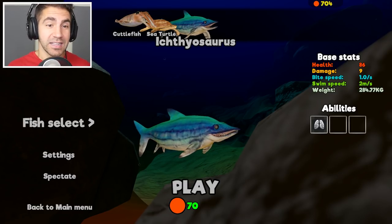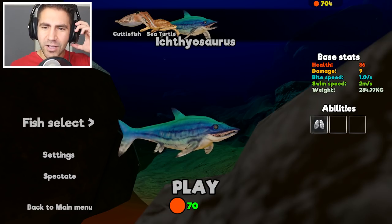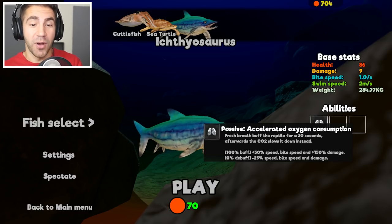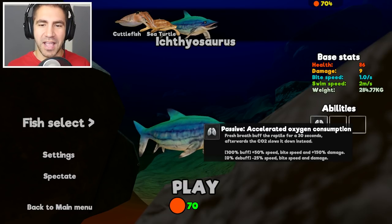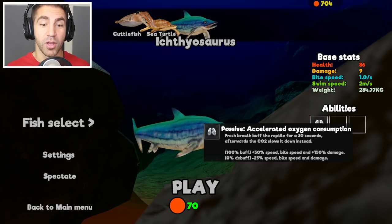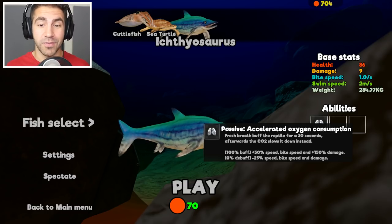Let's do this. Let's get this ichthyosaurus in here. Let's take a look at this ability again — Passive Accelerated Action. We gotta take a breath every once in a while. Fresh breath buffs the reptile for 30 seconds. Afterwards the O2 slows it down. So 100% buff is 50% speed, bite speed, and 150% damage. That's gonna be really important.